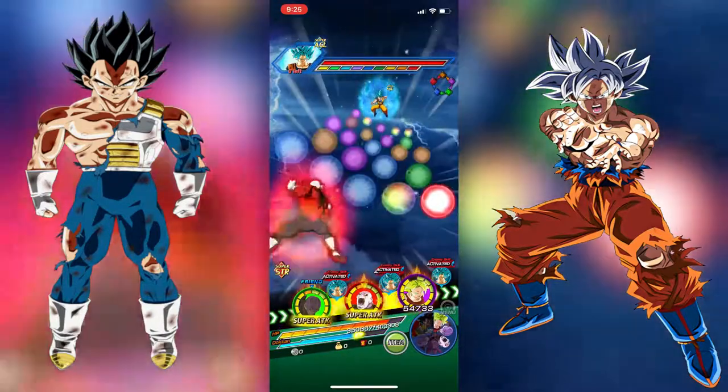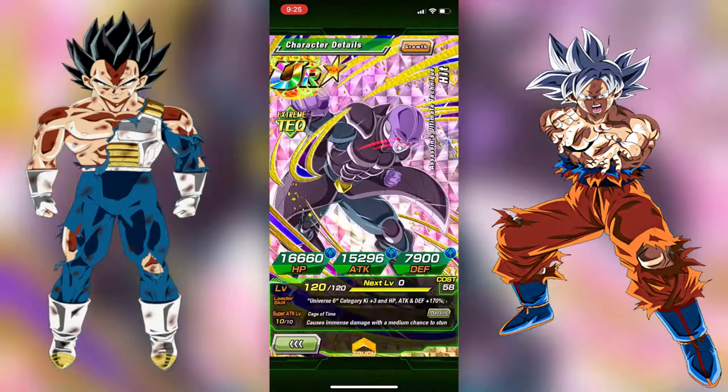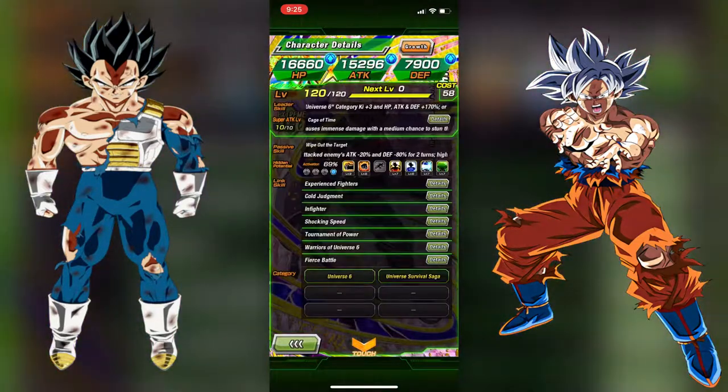Let's check what Hit has in the potential system. He has 1 dupe and is sitting at 9 additional. Let's hope we can get an additional here if he stuns — though you can't stun on this last spot.